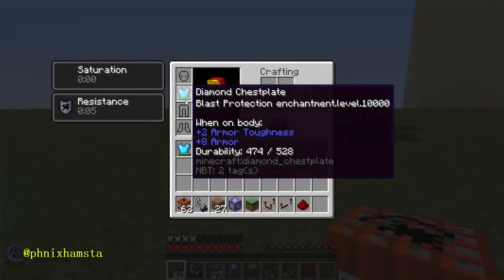Hey guys, it's Phoenix. What I have is an idea that was relayed to me by XanTheDragon from Twitter, from 1.8. And I'm on 18w03b, so this is 1.13 now, and I have a blast protection with an enchantment level of 10,000.